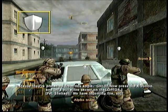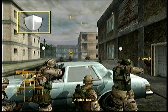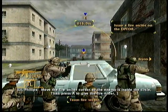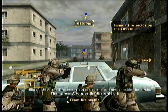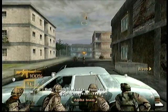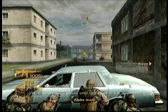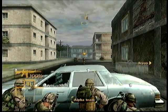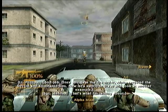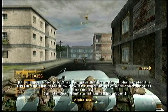Now press the X button and let's put a fire sector on that Op 4. Move the fire sector cursor so the enemy is inside the circle, then press A to give the fire order. Once you gave the fire order, Alpha targeted the Op 4 and eliminated him.